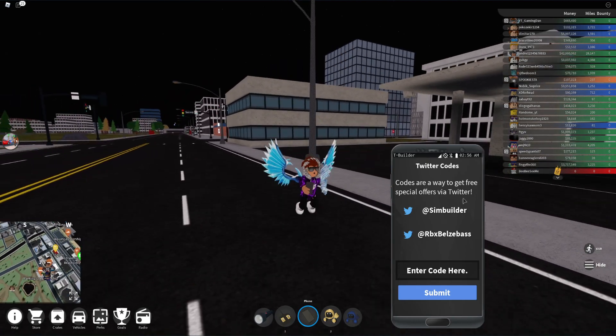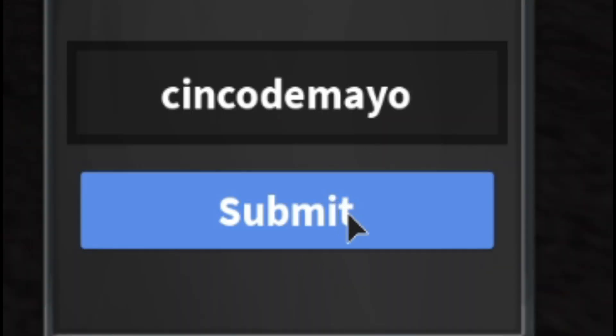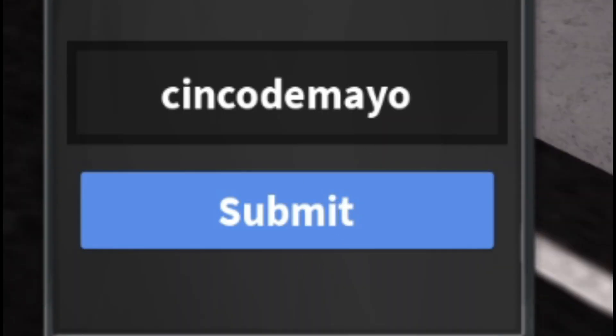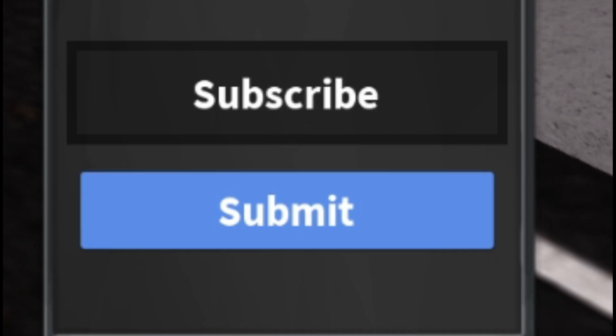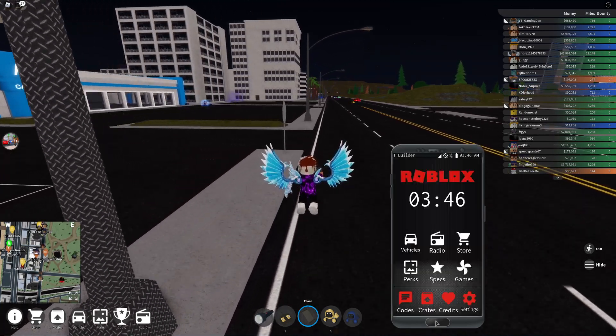Let's go ahead and get into these codes now. I do recommend putting in the capitals like me. The first code today is going to be SYNCADEMAYO — I already redeemed that one. Then guys, the second code is going to be the code SUBSCRIBE — and I've already redeemed that one. And that guys is the only two working codes right now in Vehicle Simulator.